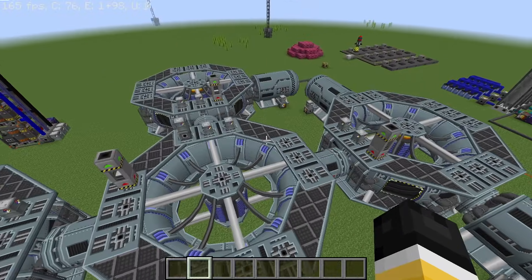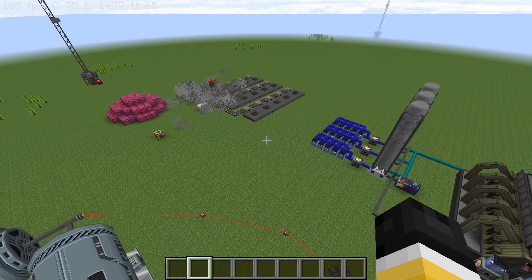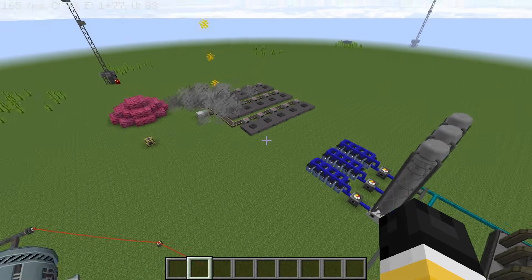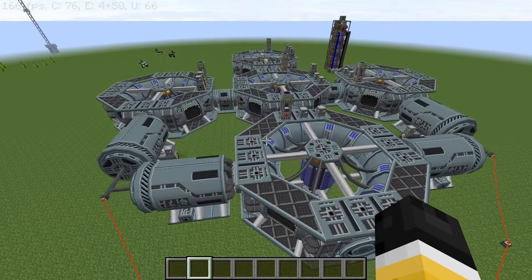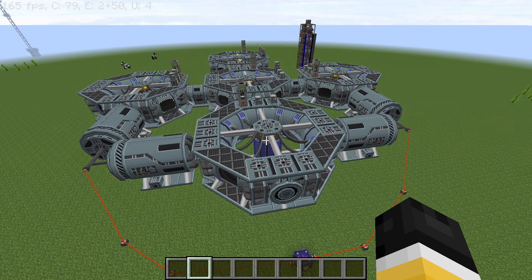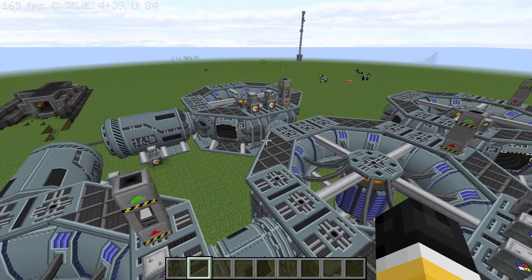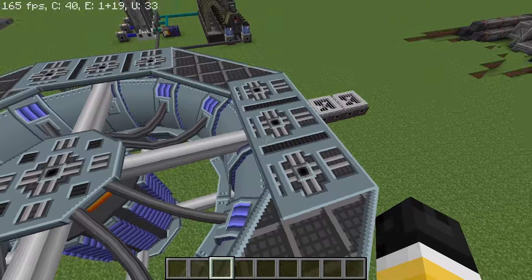Welcome to part 1 of the fusion reactor power plant build series. The reason why this world is looking so messy is because I want to showcase two setups in this video: the first one using deuterium-oxygen plasma, and the second one using helium-3 plasma. After a few days I'll make a poll and I want you guys to vote for which should be the final version of the reactor in this world.